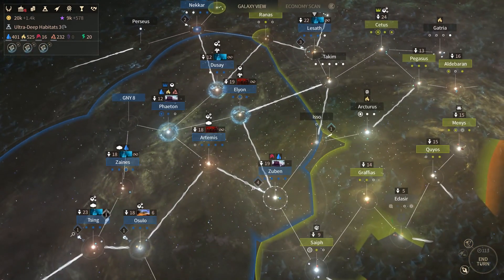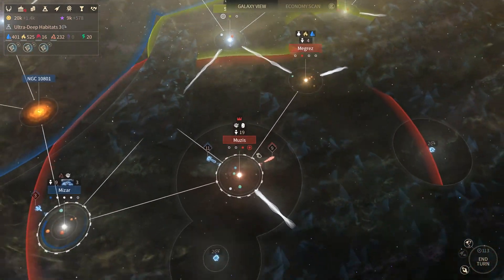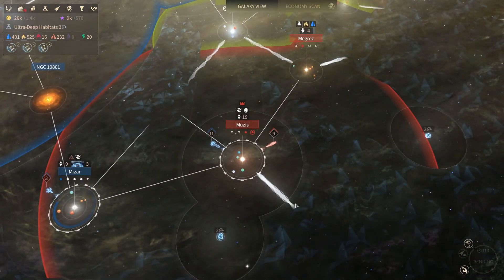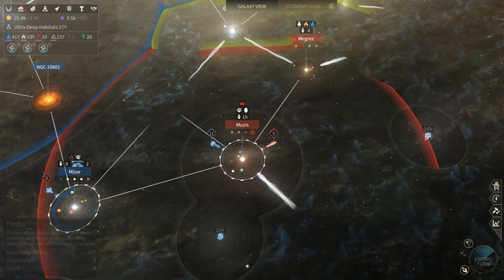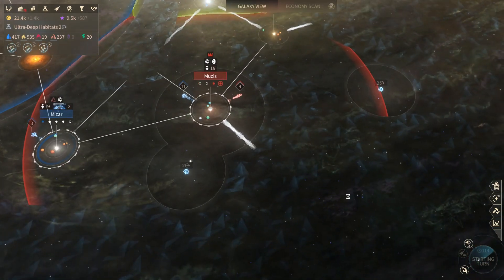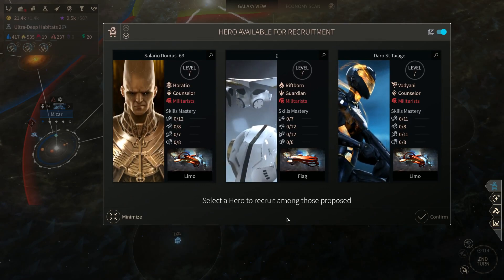Let's see what happens on this next turn. Our probes are finding the outer edges - they don't have very much left. Maybe two or a third one down here. The Cravers were available for recruitment.